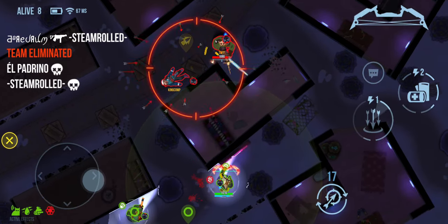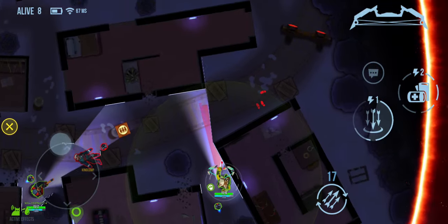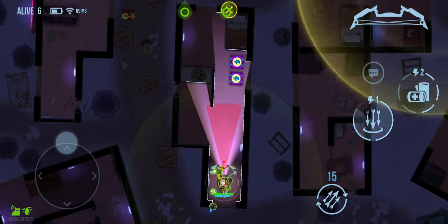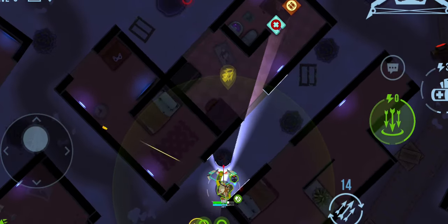I lose some arrows over here and I see that she has basically no health, so I switch to the quick running speed firing mode and just charge in because I know one shot will take her out. We get her down and I see that guy, so I kind of try and peek behind that wall — works out excellent.